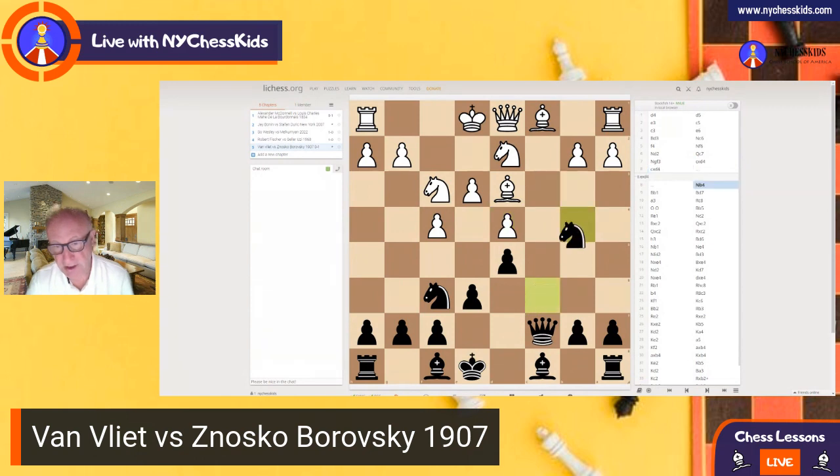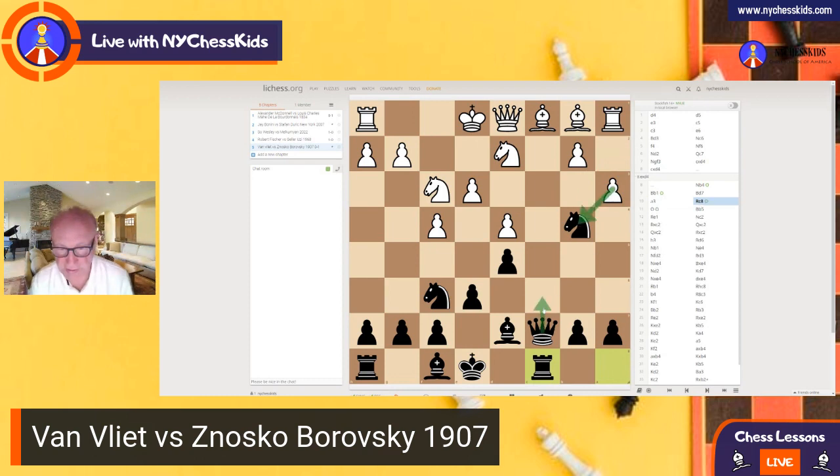So White takes, exd4, and now knight b4. Black is taking advantage now of the open c5. And now Bb1, controlling the space on c2. Bd7, a3, and now a very important move here for Black: Rc8. So yes, the knight is attacked, but also the bishop is attacked on c1, and that's why White played castling.